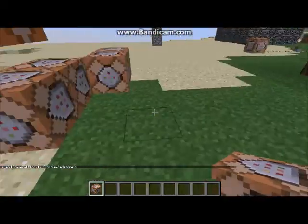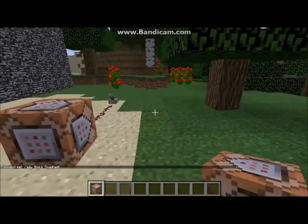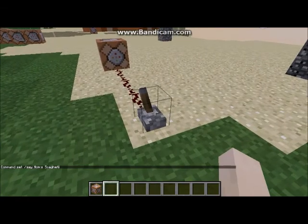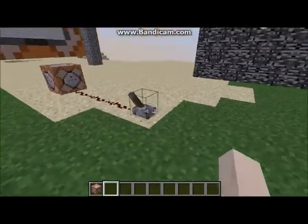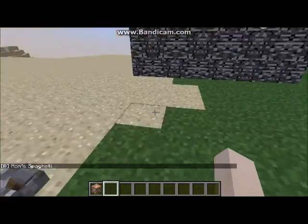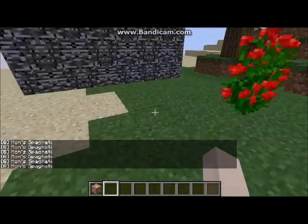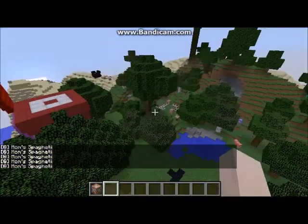I know what I'm doing with command blocks. This is what you can do with command blocks. Look in the bottom of my screen — you'll be able to see that if I turn on this command block, it says 'mom's spaghetti'. It'll do it over and over again. That's only some of the things you can do with a command block.